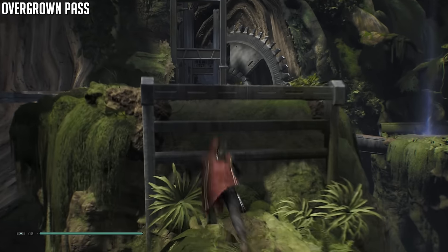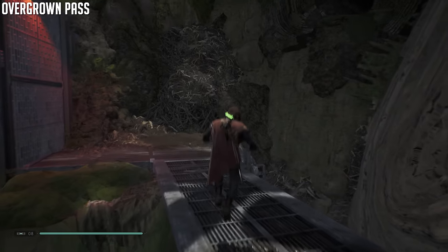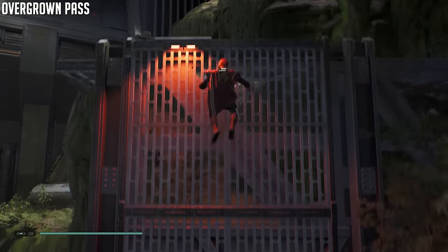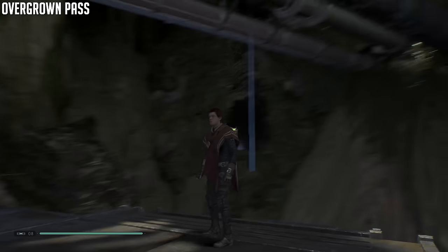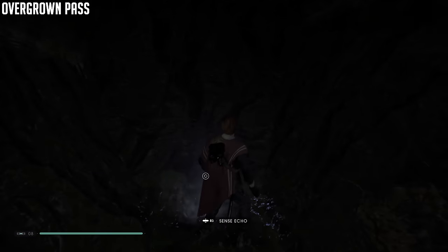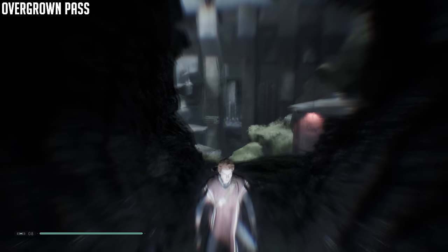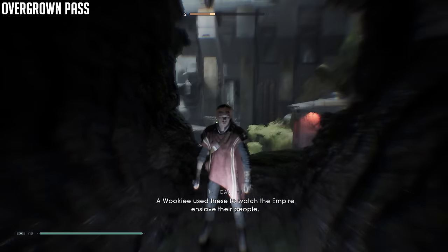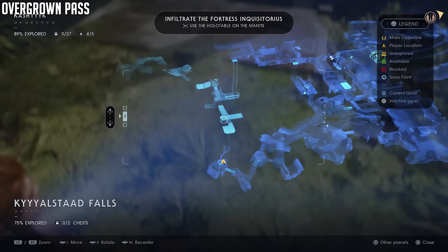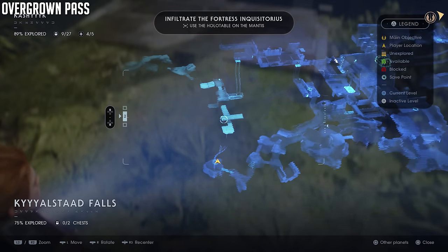There's also a flying bird right in front of you — make sure you scan that. There are some more birds later on this planet but not a lot of them. Once you get up here you're going to have to pull a rope down — it'll be tied to the ceiling first — and then jump over to this little cave. That'll do it for the Overgrown Path. We are now heading over to the Falls area — I'm just calling it 'the Falls' because I don't care what language it is. Very simple, only two collectibles.